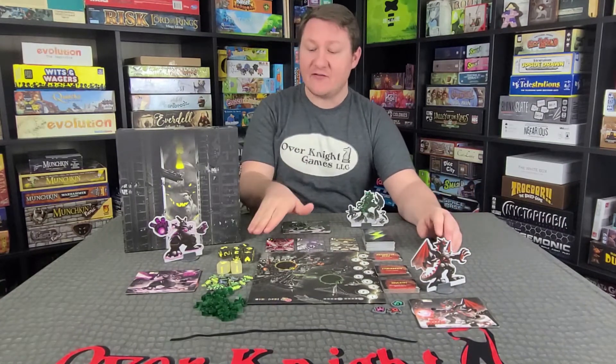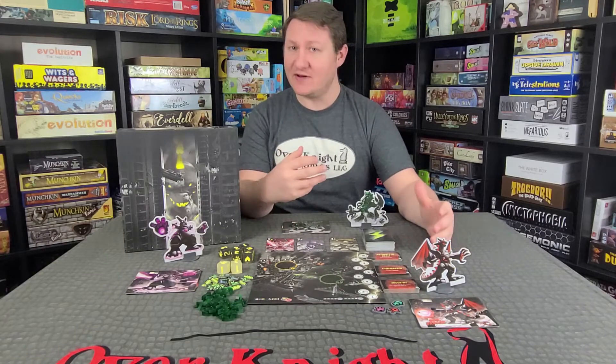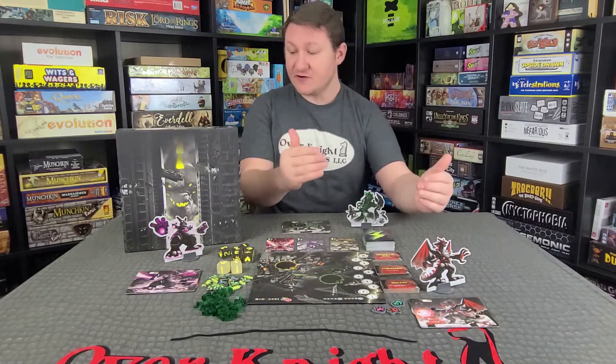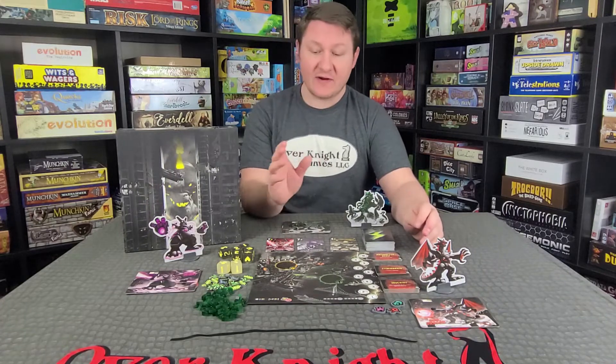To begin, everyone is going to roll the six gray dice and whoever has the most claws is going to be the first player. If there's a tie, everybody's gonna roll again to see who has the most claws. The first player is going to start their turn just like any other throughout the game — you're going to roll the dice.